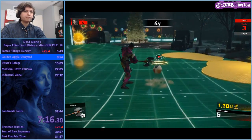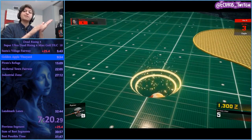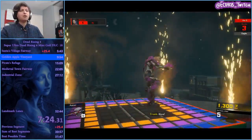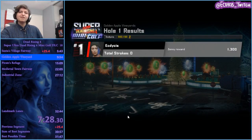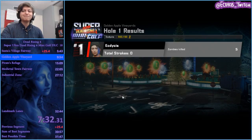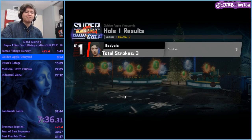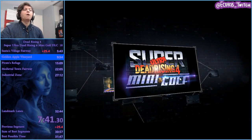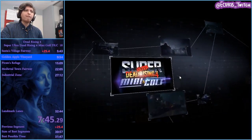Golf claps everybody — you must golf clap after every hole, and you also get to watch the dancing. We got an eagle! Also, all the Street Fighter themes will show up. Music is a great part of this run because it's all the good music from other games that they borrowed. Anyway, this level is called Golden Apple Vineyard — it's more of a normal level. A lot of them are based off the Dead Rising 4 actual main world, but nobody cares about the main world.